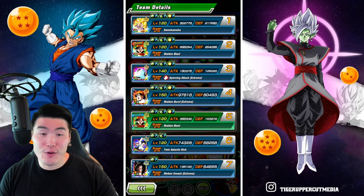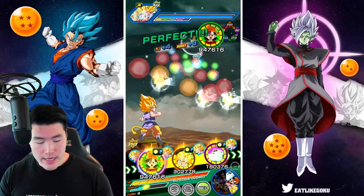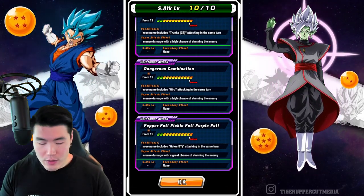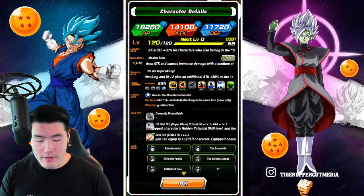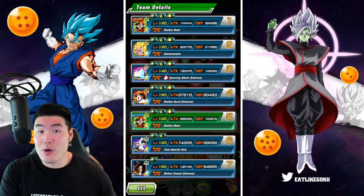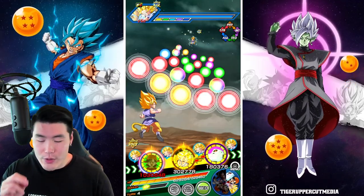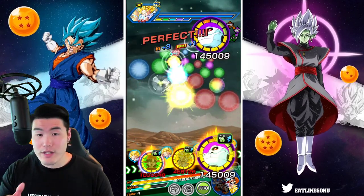Pan now has 264k defense after only 2 Supers, with the addition of the support from Giru. As far as her unit Super attacks go, there are 3 of them — one with Giru, one with Trunks, and one with Goku. The one with GT Goku seems to take precedent over the others. So if you have a GT Trunks and a GT Goku on rotation, she gets the GT Goku attack. The Goku one seems to take precedent, which makes sense because it is the best one.